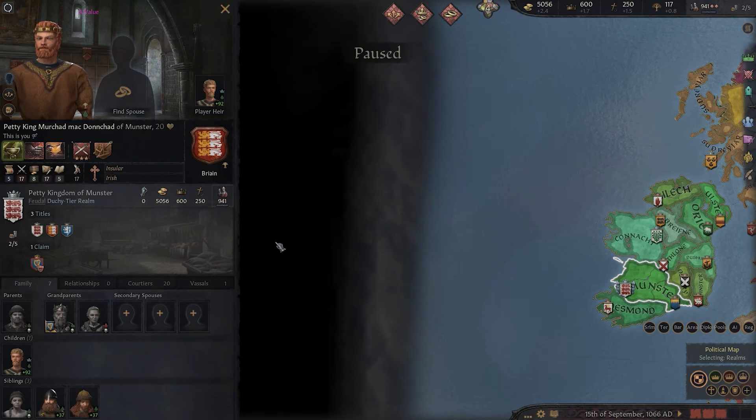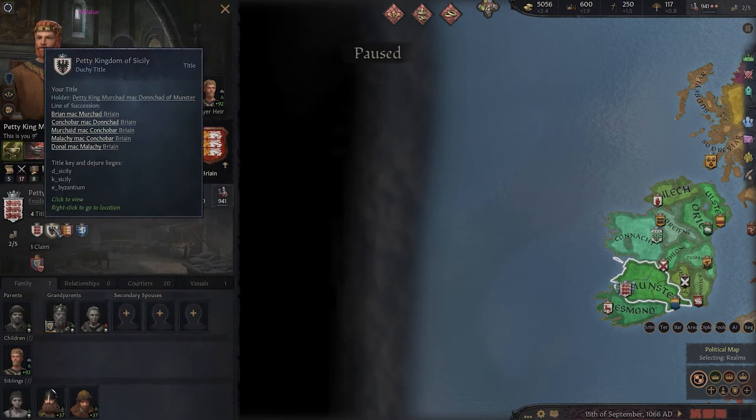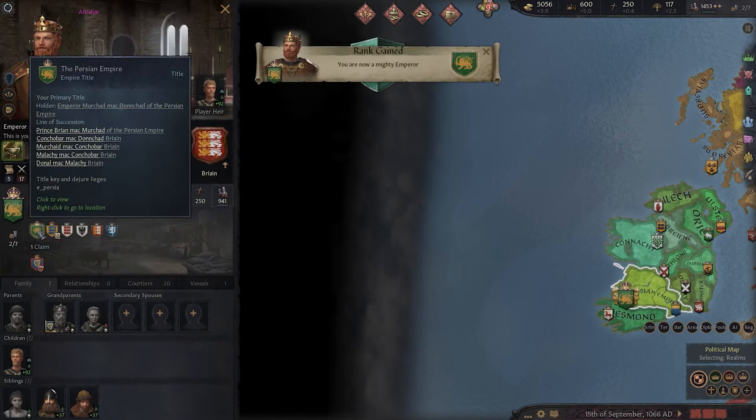Now let's go over how you can add and remove titles. To give your character any title in game, you need to type 'give_title' and then whatever the title ID is. So if we want the Duchy of Sicily, we type 'D_Sicily'. If we want a kingdom like Denmark, we type 'K_Denmark'. And if we want the title of the Persian Empire, we type 'E_Persia'. As you can see, it's given us those titles.